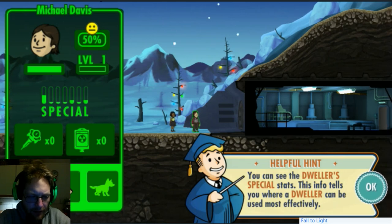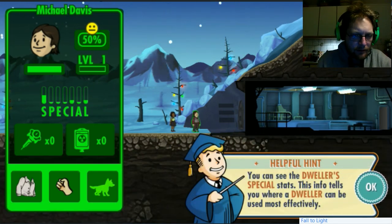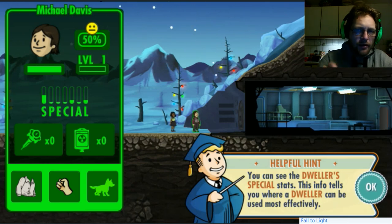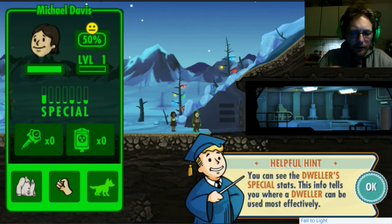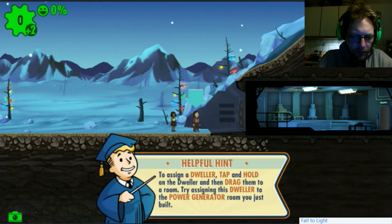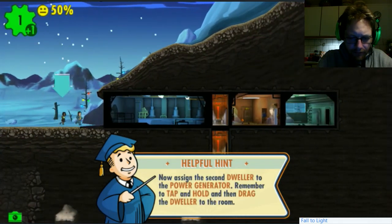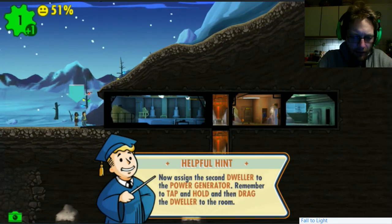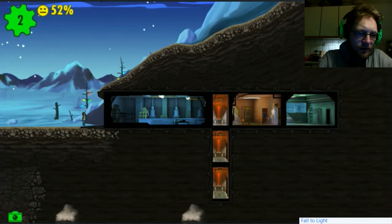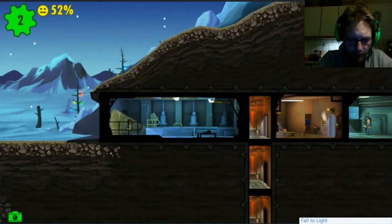I don't really understand these statistics. I don't know what it means - what is this here, and how can I use this information? To assign a dweller, tap and hold on the dweller and then drag them to a room. Try assigning this dweller to the power generator room you just built. Let's do it. Now assign the second dweller to the power generator - remember to tap and hold. What's this here? We have somebody standing out there but I cannot tap on them.